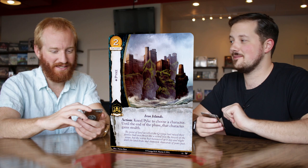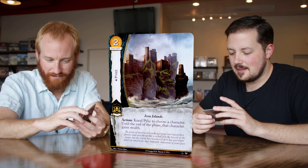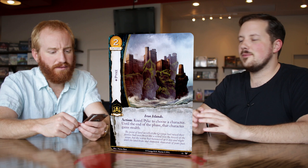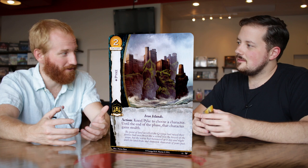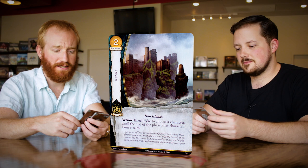Let's venture to Pyke. Iron Islands trait, loyal Greyjoy card. Action: kneel Pyke to choose a character — until the end of the phase, that character gains stealth. It's an absolute home run for Greyjoy. They need a little extra support and this brings it to the right level. Stealth is the jam, and optional stealth on any character you want is a great linchpin for these unopposed challenge decks. That's really what you need to be doing with Greyjoy — get the stealth and make it unopposed. And that's where Captain's Daughter builds into this: if I have optional stealth, you have fewer characters on the board, and I'm just going to get unopposed for days.